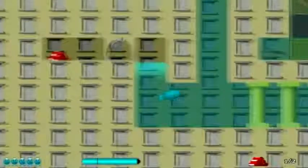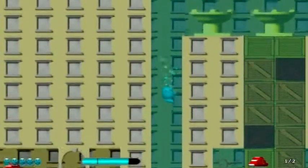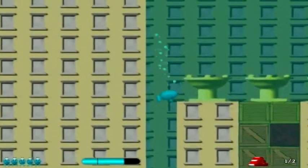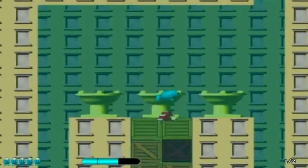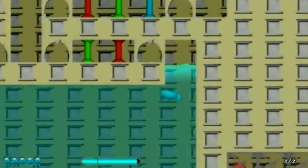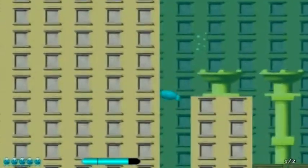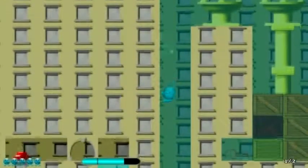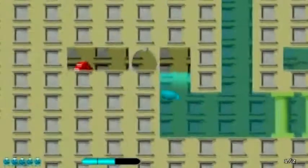I need dynamite. Luckily there's two there. Let's pick up this dynamite. Now we're going to swim up, plant it, and find the exit. Didn't want to drown. Now let's pick up the other dynamite and take out the other — six blocks.